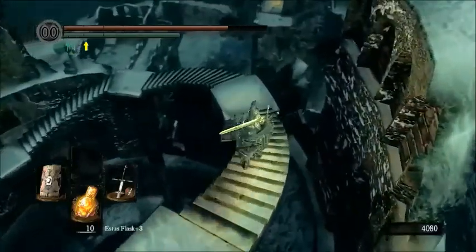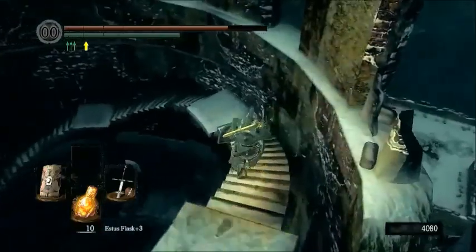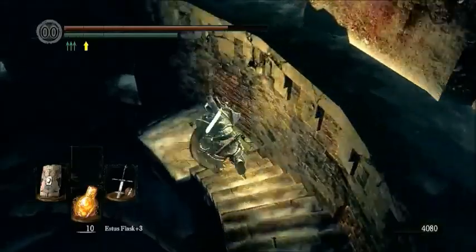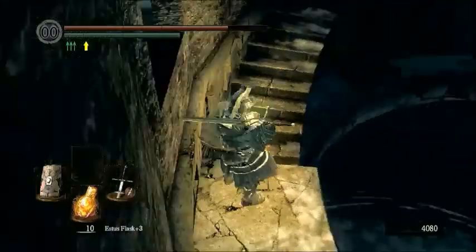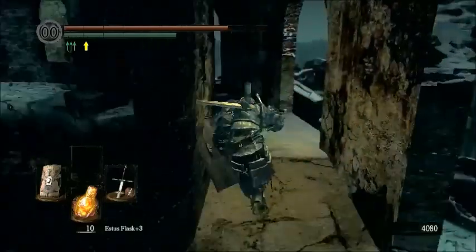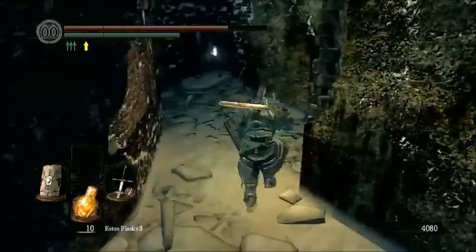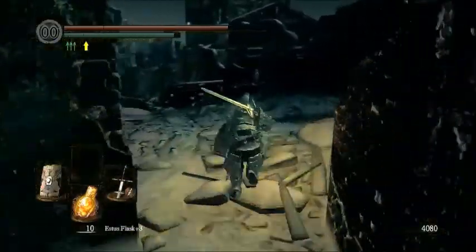So the boss fight of this area is really interesting because she starts out non-hostile, and you can actually talk to her and interact with her until you decide to attack her, as with most bosses. So anyway, this boss actually encourages you to leave the boss fight area and just head back to your world. It's a pretty interesting boss, especially because she is half dragon - possibly the product of Seath the Scaleless and Gwynevere, or possibly just Seath the Scaleless's experiments.